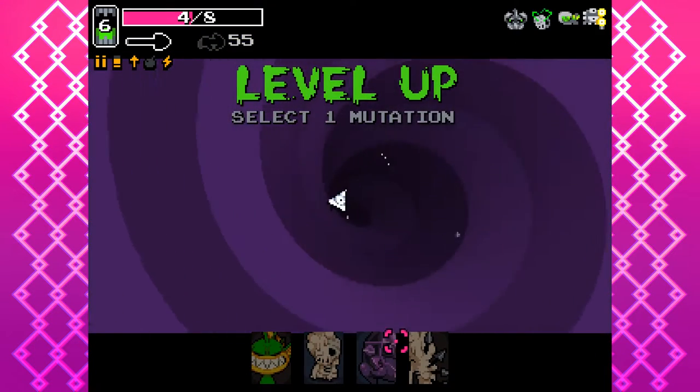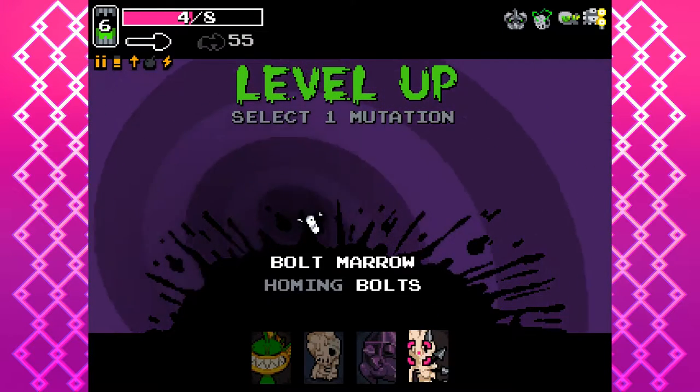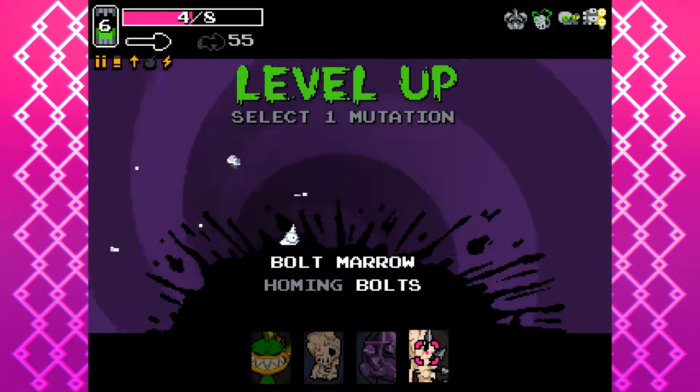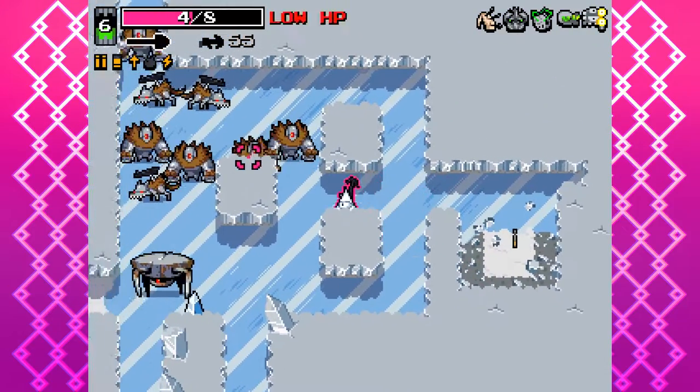Alright, let's get it going. Thrown butt butt. Ooh, homing bolts. I think I want it. I think I would rather have homing bolts and then long arms as well. My only worry is that we don't get long arms as our last mutation.